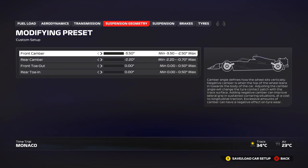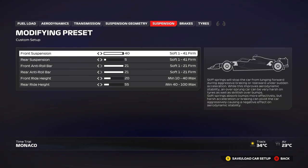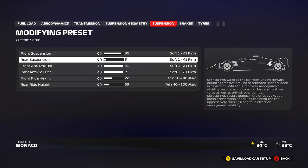Suspension geometry: everything minimum as usual — that's the fastest way around here. For suspension, I've softened the front down to 36 and raised the front ride height to 22 to give a little ground clearance. The softer suspension gives more grip in the slower corners. You can also try 41 on the front suspension with 20 front ride height, but it feels a bit stiff on the bumps — try both and give feedback. For the rear, I'm going with 55, which gives good clearance without bottoming out on the kerbs.